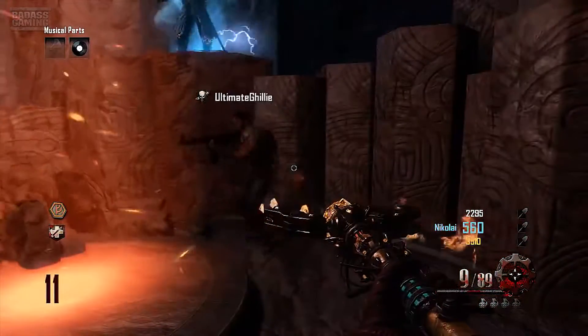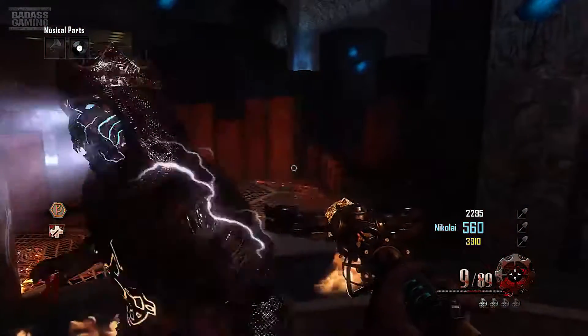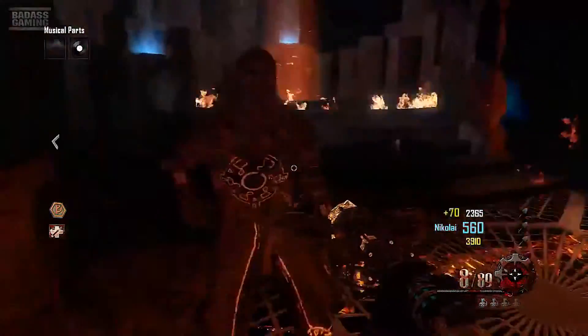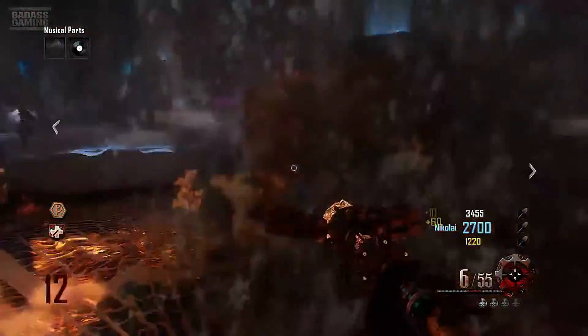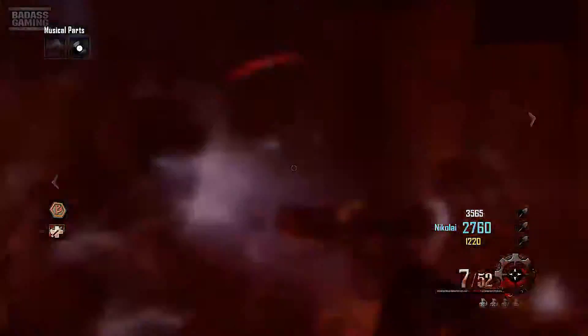Step one: build the fire staff. I'm going to assume you already know how to do this, but if you don't, go look it up in another video. Step two: go to the Crazy Place and run over to the area where the floor is glowing and the containers are. You have to get a bunch of kills with the fire staff right there until the containers fill up with souls and Samantha tells you you're done.